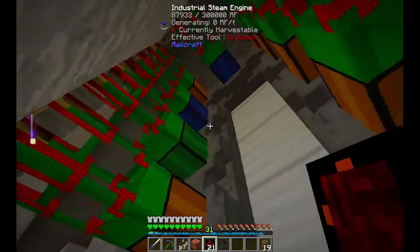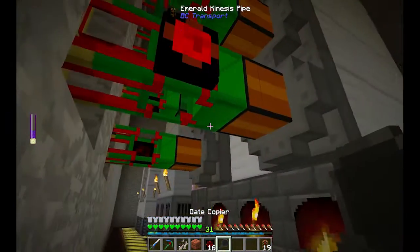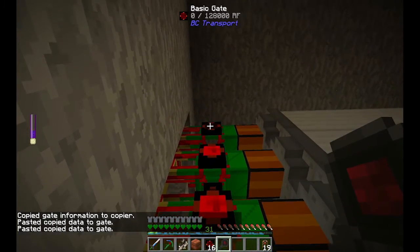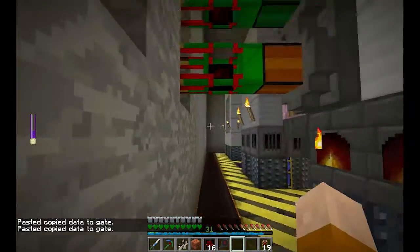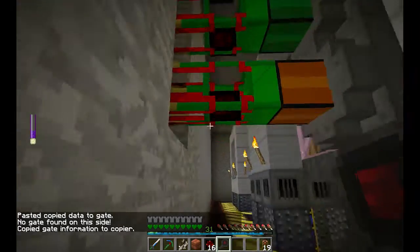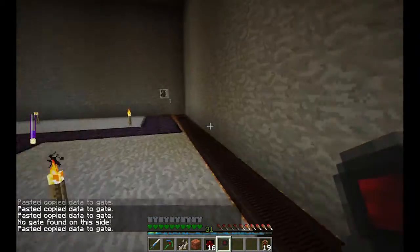With the gate copier, I'm gonna go downstairs and put the gates on the other machines. Put one there, one there, one there, one there. What we're gonna do is right-click — copy gate information — and then shift right-click on the other ones to paste the same information. Power requested, and it's set. I could have done it manually, but this is much faster. So now they're all working.